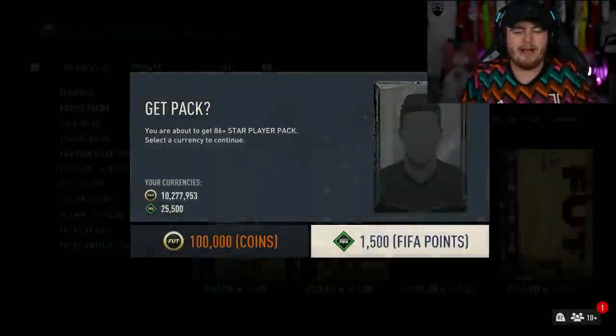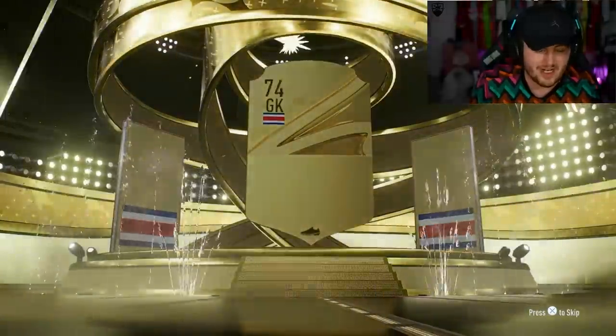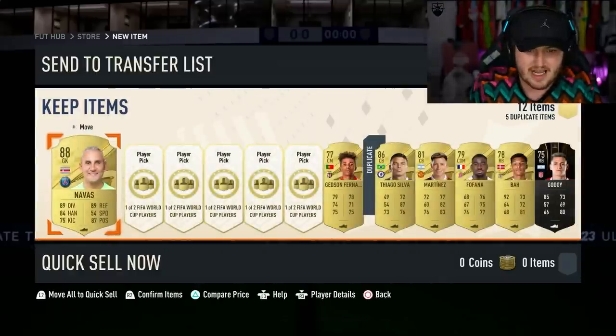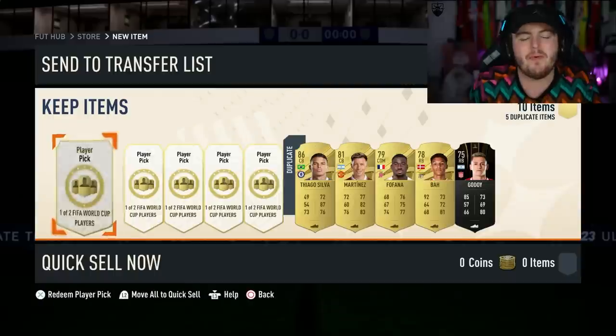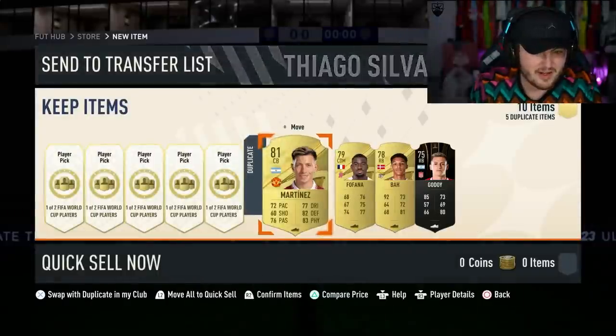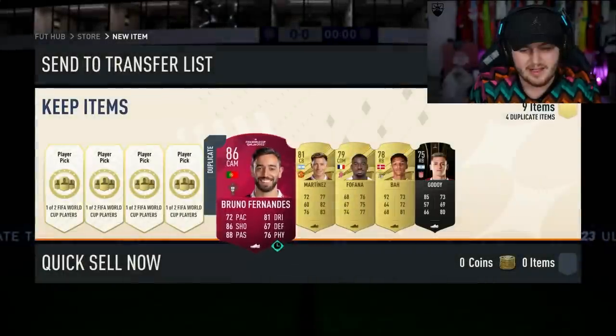86 plus star player packs just dropped as well. Let's open up some of these - we're looking for World Cup icons more than anything. Cheeky little K-Lon - a star. These go for like 50 plus K by the way, all the 88s at the moment. It's untradeable. No! Untradeable - I didn't anticipate that.